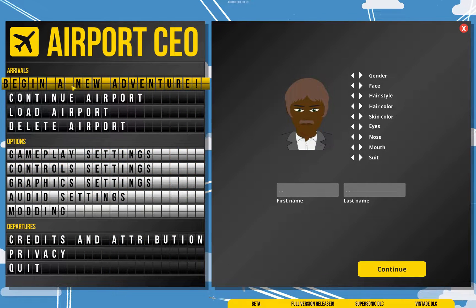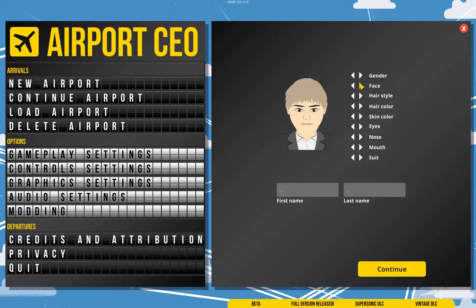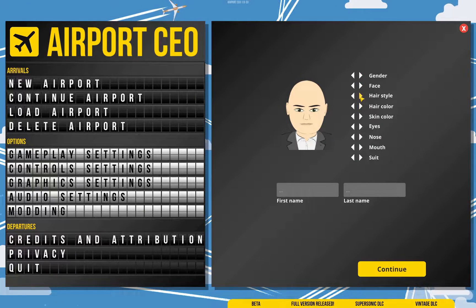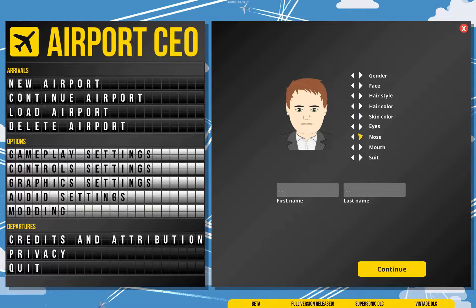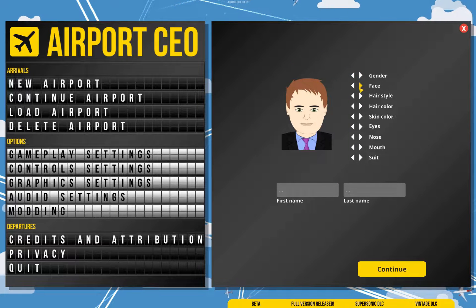Let's get started with picking your character. There's not a whole lot to go on here. This is purely about playing with hair colors and skin colors and all those sorts of things. How much you want to do that is entirely up to you. It does show up in the game, but it's not particularly important.